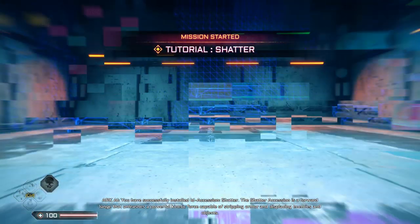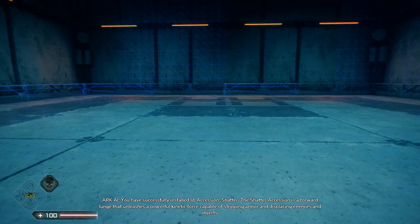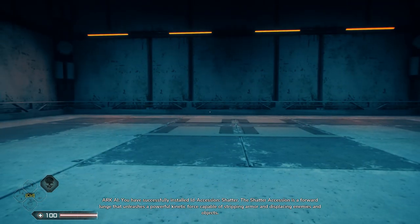You have successfully installed ID accession: Shatter. The Shatter accession is a forward lunge that unleashes a powerful kinetic force capable of stripping armor and displacing enemies and objects.